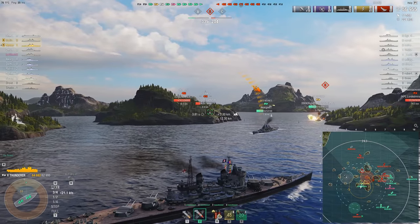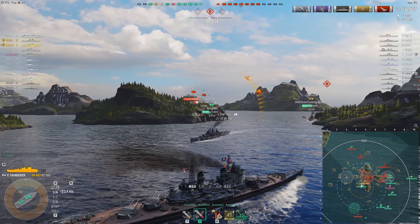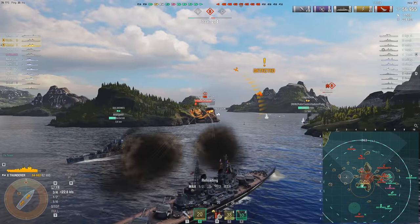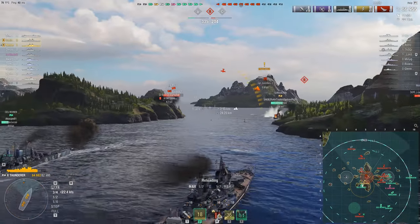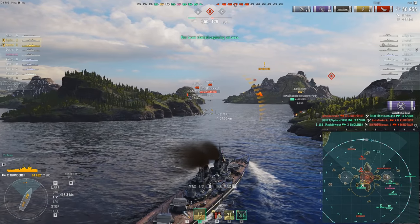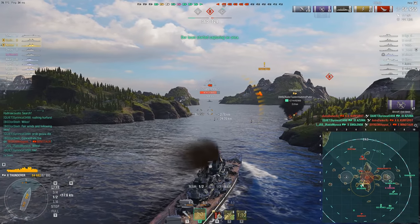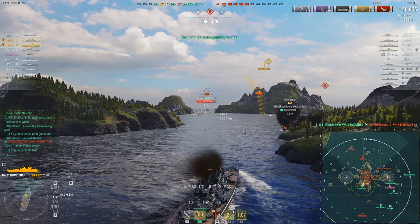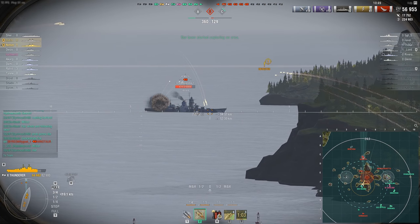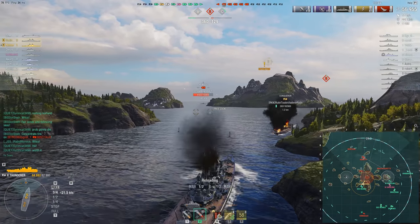The Thunderer still has very Conqueror-esque AA — not the most spectacular, but it's okay, especially if they're attacking you directly. When trying to assist teammates at long range, it's pretty mediocre. It also has the raised citadel — this is quite literally the exact same chassis as the Conqueror. There's no benefit from secondary range. You have to look at the Ohio if you want something comparable. The Ohio is available in the Research Bureau for 62,000 research points, though not quite as easy to obtain.